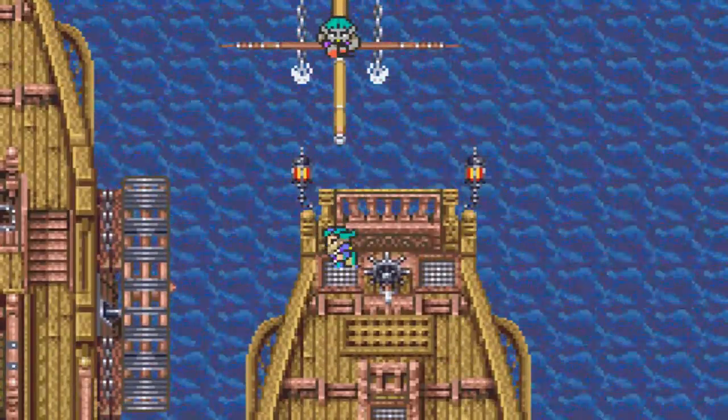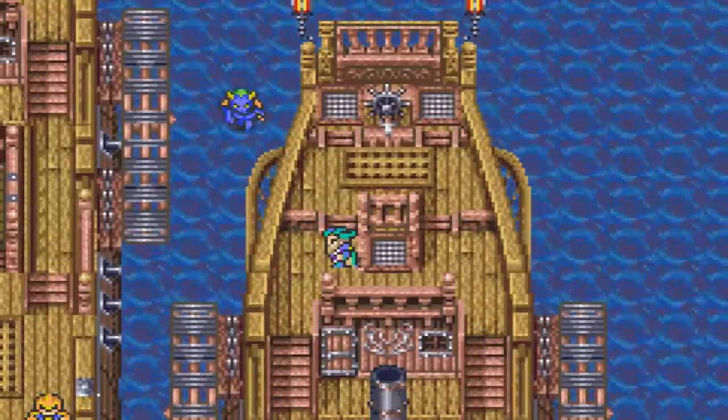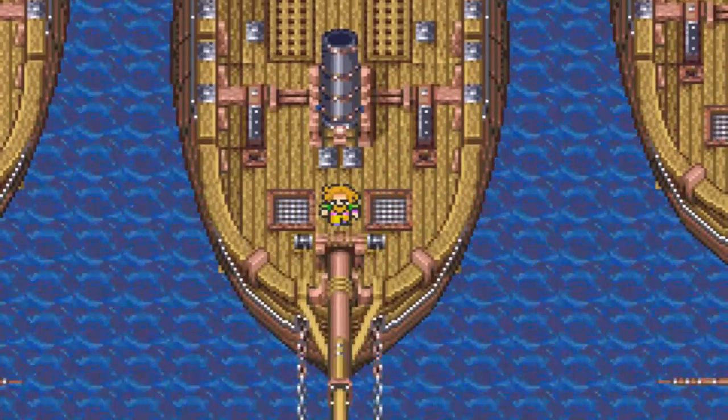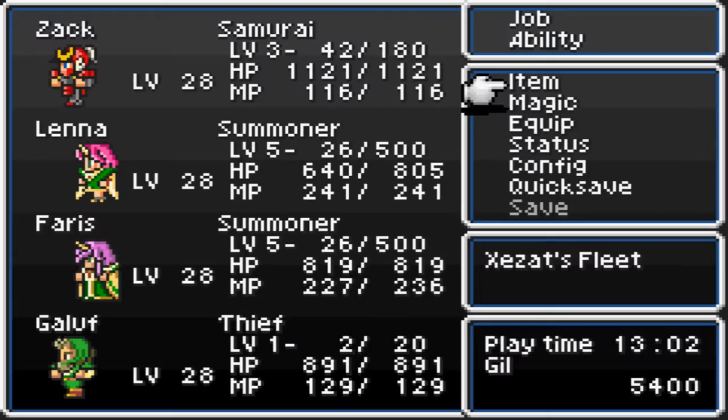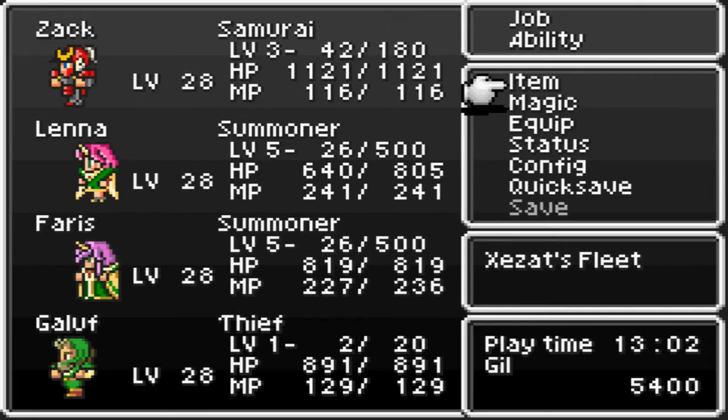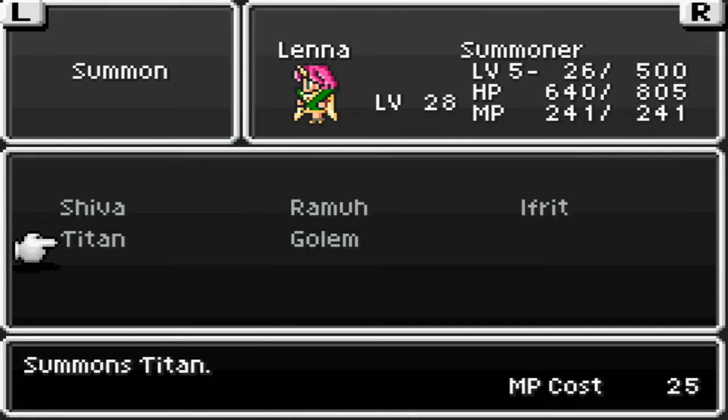I wasn't able to do my leveling quite yet — I kind of forgot about this part of the game. But I will be able to at the end of this episode and I'll be doing a lot of it. As far as my setup goes, Samurai has two summoners and definitely wants someone to be a thief. Most importantly, Golov has the thief's gloves, which will boost your rate of stealing. Our next boss fight has something very worthwhile to steal, so you absolutely want to get it. Besides that, I'll also have the Golem summon — I already have that — and it'll be very helpful in this fight. Also Titan — that will be good to use as well.